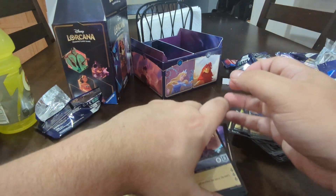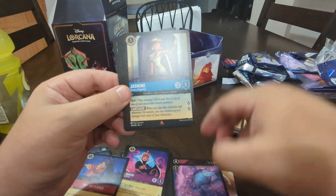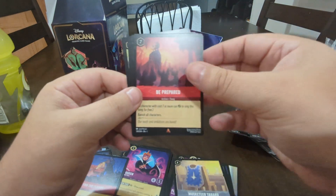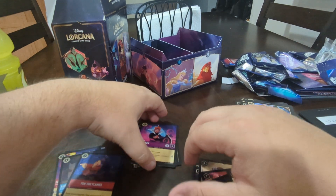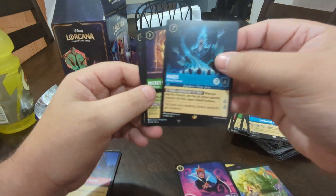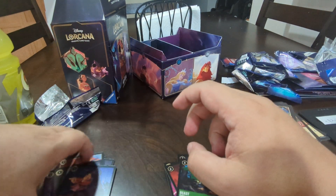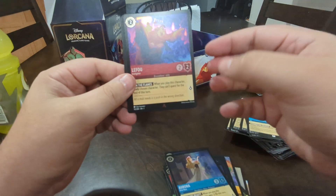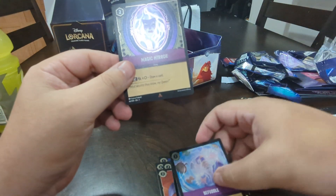Okay, so let's get into the rares first. We got Maui, Scar, Floatsum, Jasmine, Hans, Lantern, Musketeer Tabard, Be Prepared, Scar, Do It Again, and Part of Your World. Not bad there. The Super Rares and Legendaries — we got the Queen, Hades, Mickey Mouse, Taka, and Beast. And lastly, these are just your foils: Fan the Flames, Aurora, Lifu, Stolen Sphincter, Frying Pan, Yasma, Befuddled, and Magic Mirror.